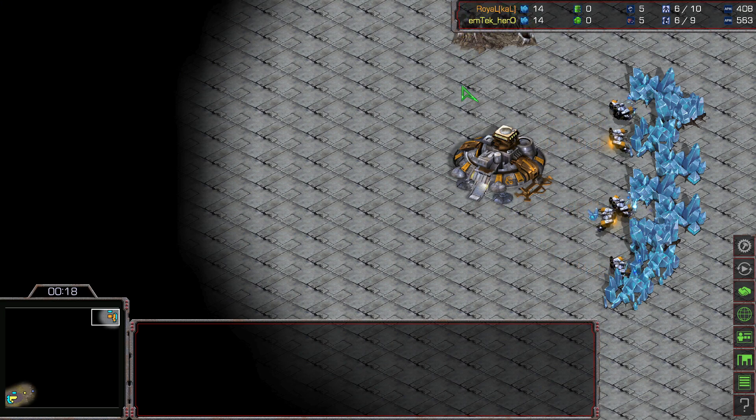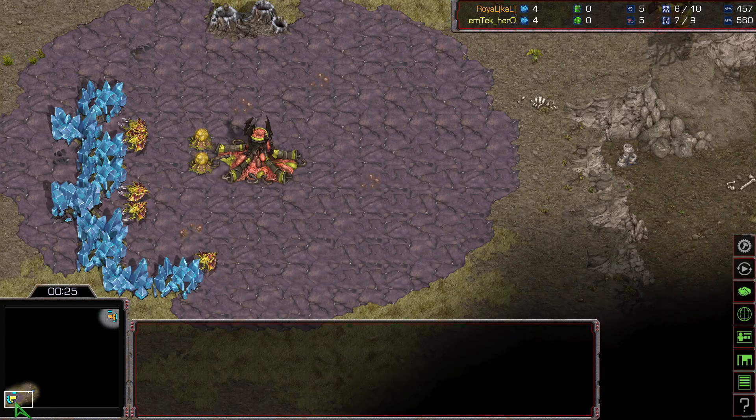Spawning location in the top right — the orange is Terran, this is Royal. On the other side, spawning location in the bottom left, the yellow Zerg, this is Hero.